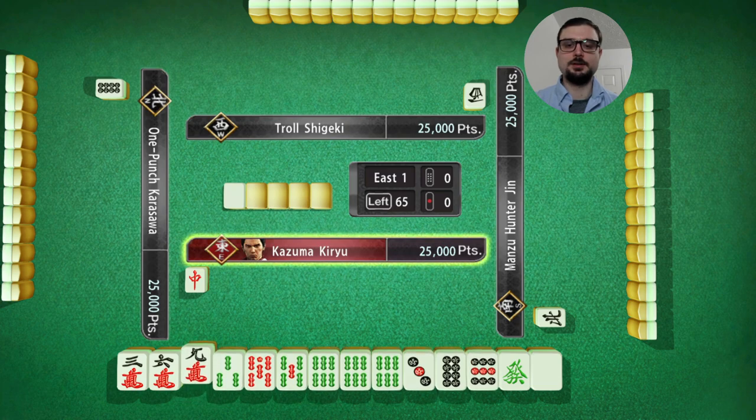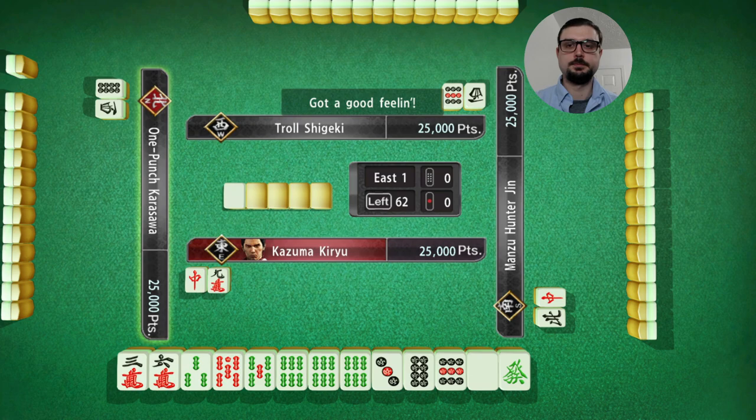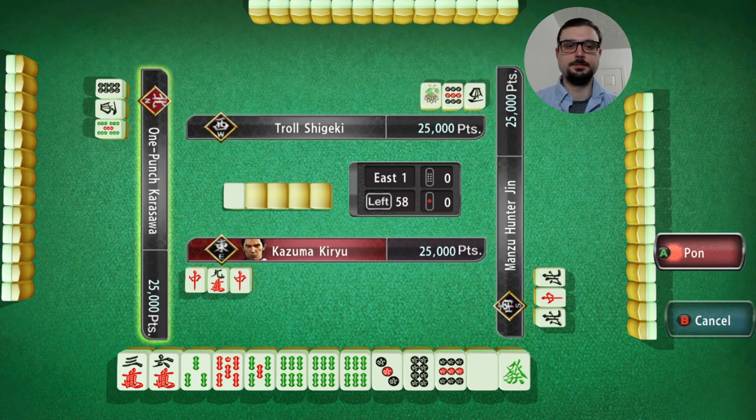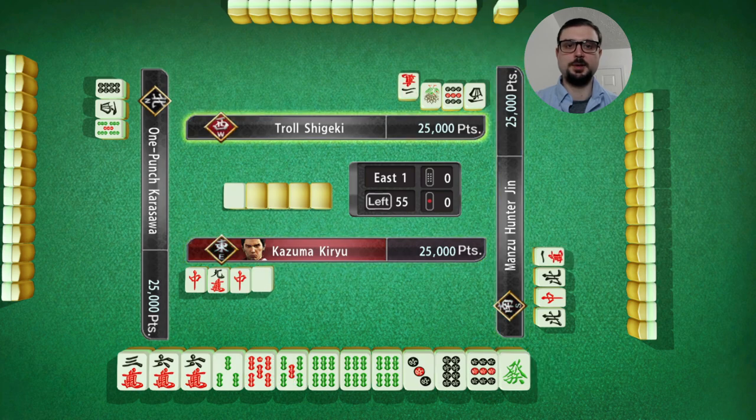I can still use 7A, so I can toss 9. It looks like red dragon was a better keep, but that's fine. I don't trust the dragon, so I'm going to not open my hand.